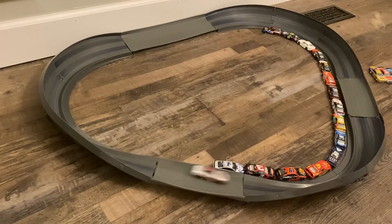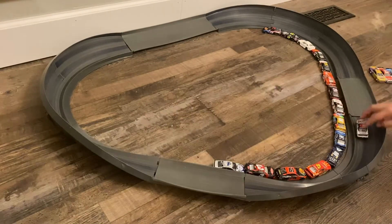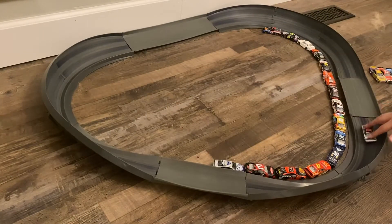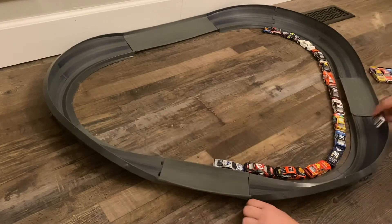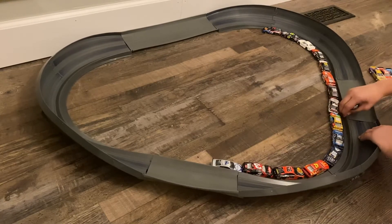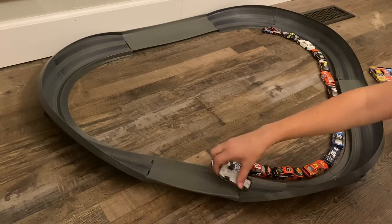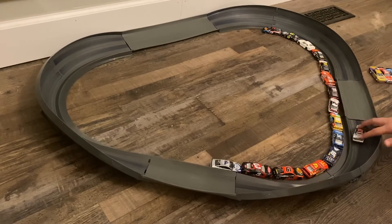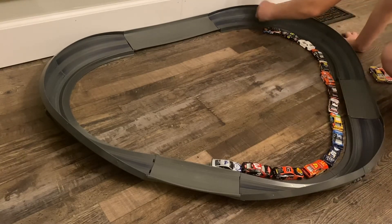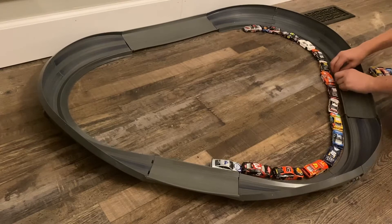Next we have the number 41 Haas Tooling card - Cole Custer. He actually gets it going but he did flip. Custer flips again - come on Custer you can do it. No, stop flipping Custer. A lot of DNFs. Let me fix the track real fast. Physics are on our side - yes! New leader at Daytona - it's Cole Custer in the number 41 Haas Tooling card. First Stewart-Haas card to take the lead.